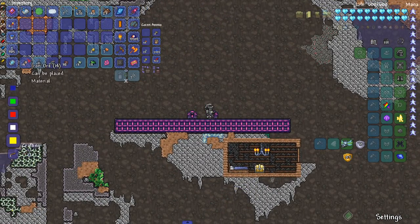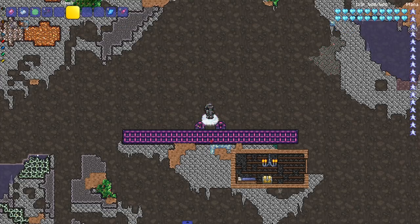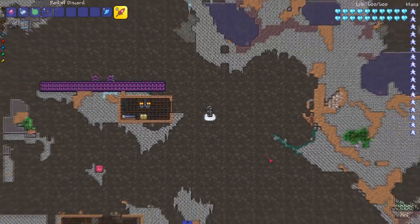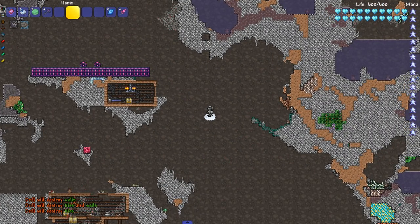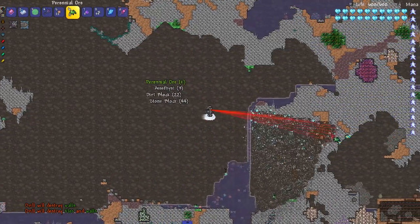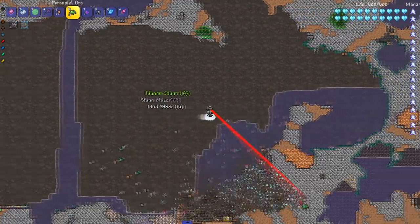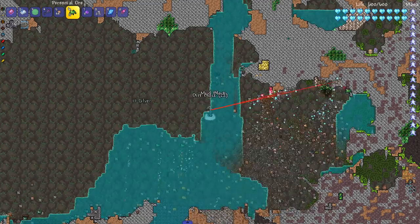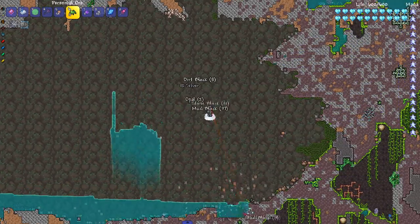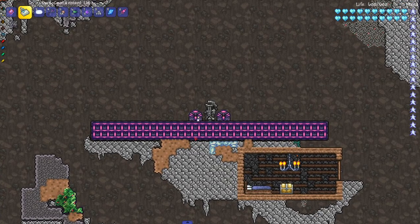Last but not least is the improved drill mount from the Louis AFK mod. You can set it to destroy tiles, walls, or both. This thing is so powerful — it's essentially an improved drill containment unit. It clears out a massive area incredibly fast. It's very fun to use and helps a lot if you're a builder — I just cleared out enough space for a whole new arena.